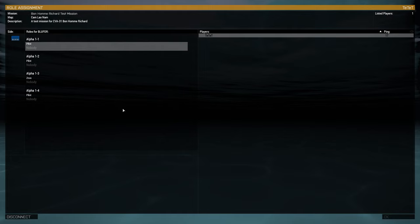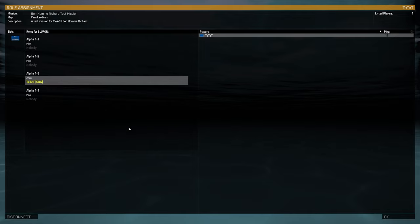We have here a test mission for Bonhomme Richard Carrier 31 on Kamlao Nam Island from the SOG Prairie Fire Creators DLC. We slot in as Zeus.